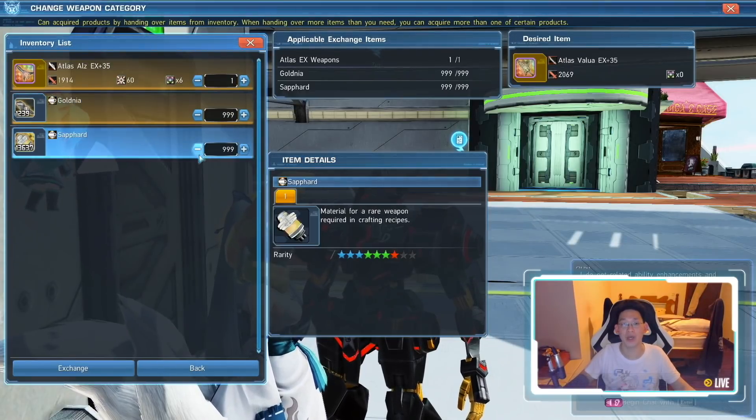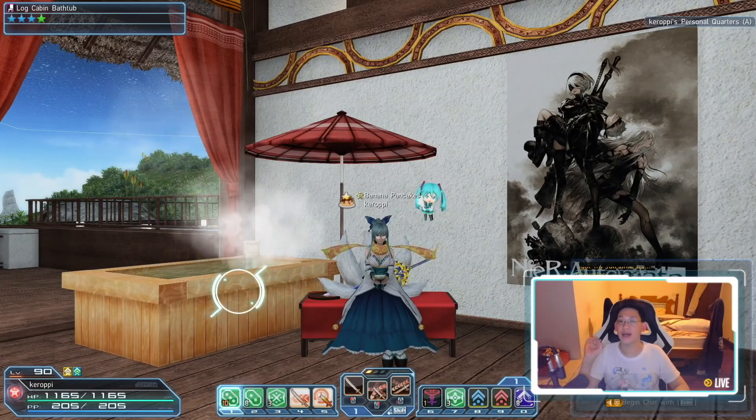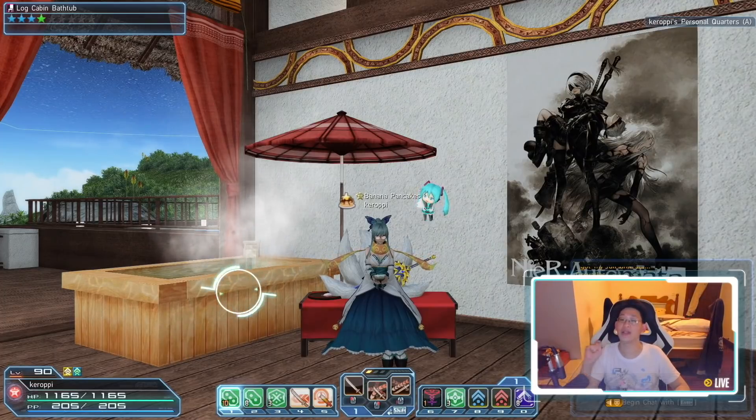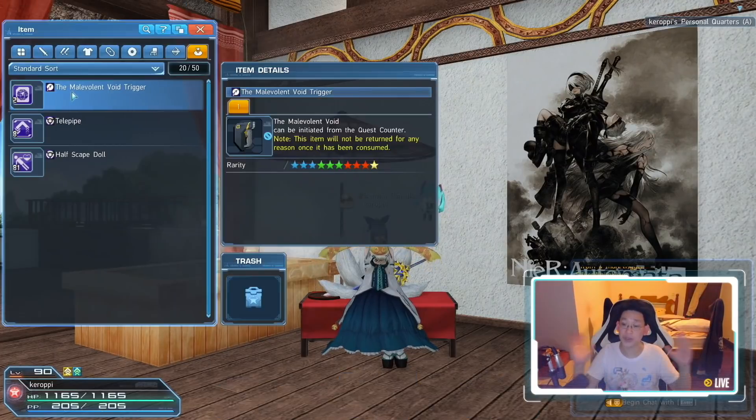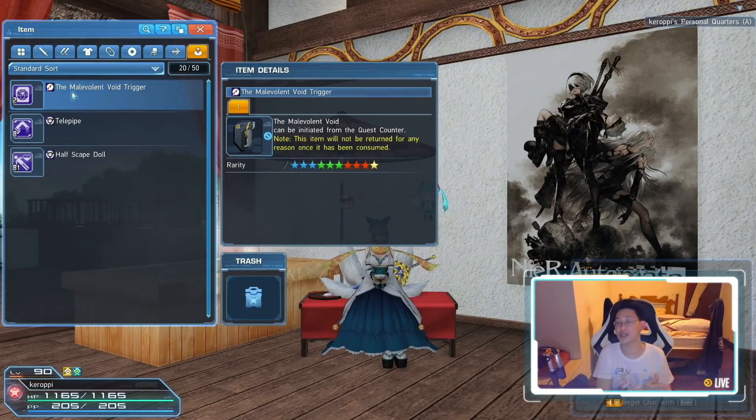Just click Exchange and it'll turn into whatever weapon you selected. With the tutorial out of the way, you're fully geared and ready to kick some Persona butt. The Urgent Quest we're going to be talking about is the Benevolent Void. This is the 12-man version; however, there is a chance of it dropping the 4-man version, which is a little more challenging but has a better drop rate for rare items. In today's video we're focusing on the 12-man version.